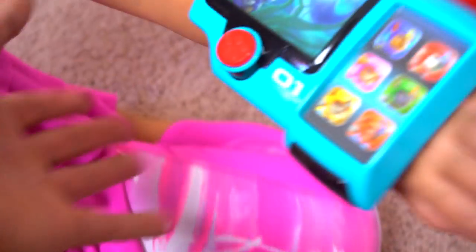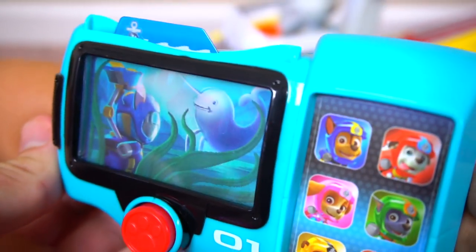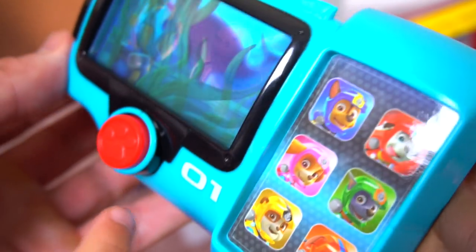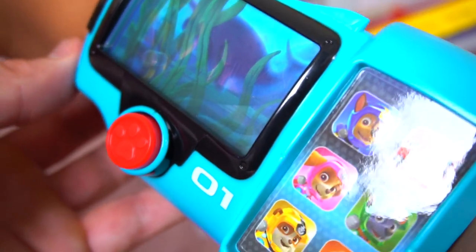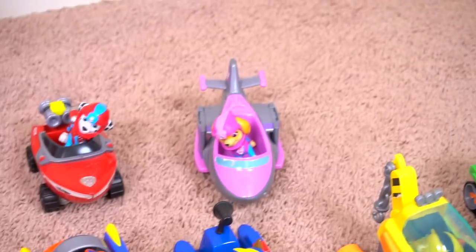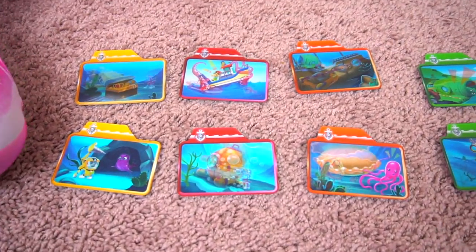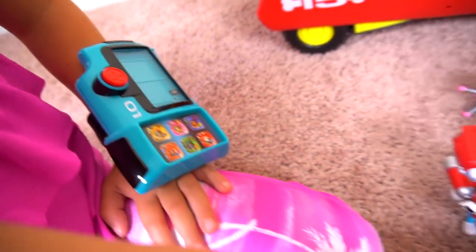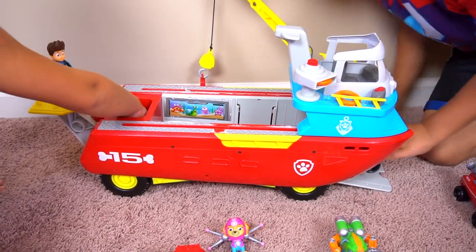Final mission: 'A mysterious sea creature has been spotted in Adventure Bay! Chase, I need you and your underwater searchlight - Chase is on the case! I need you and your jet pack, take to the sky!' There's Chase and Skye's rescue vehicle. Those are all the cool new Sea Patrol mission cards for the Sea Patroller Pup Pad - that's all the missions for today!